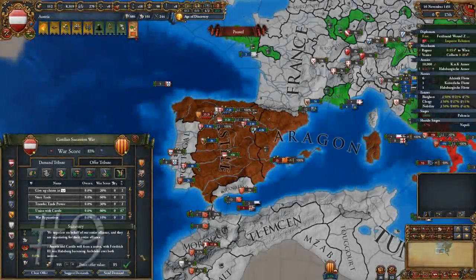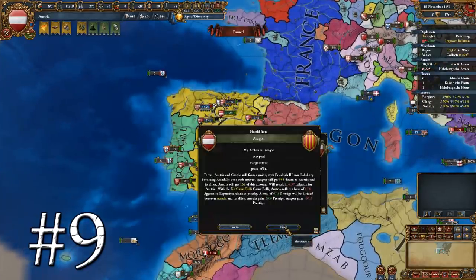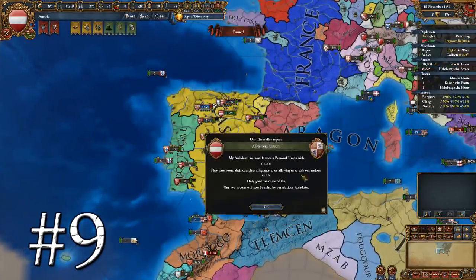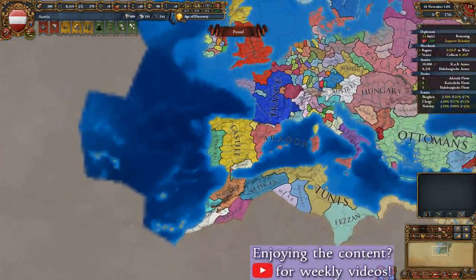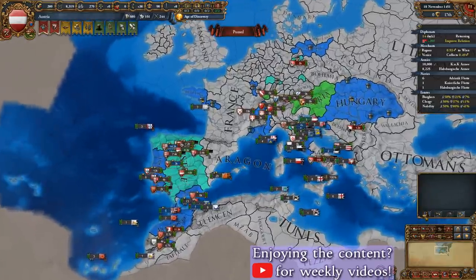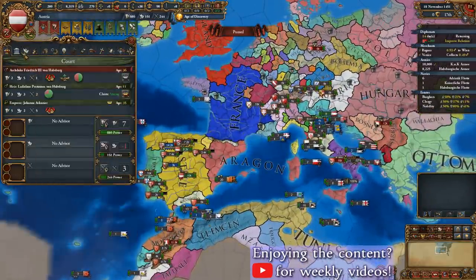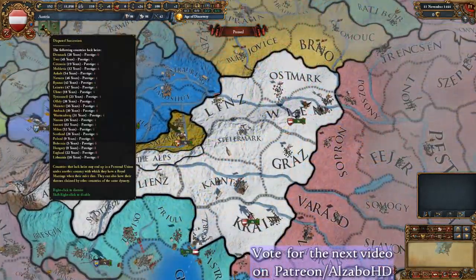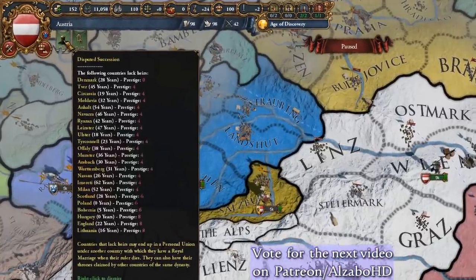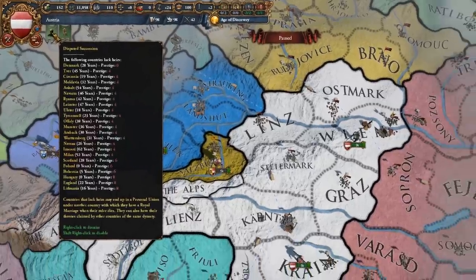The next essential tip is a basic overview of the personal union mechanic. Personal unions are incredibly powerful, effectively allowing you to become the overlord of nations of any size — including massive countries like Russia — either diplomatically or through war. Available to Christian rulers of any denomination, PUs can be tricky to obtain. On the top left of your screen, you'll often find a shadowy icon with a crown; clicking it opens the disputed secession interface, displaying countries that currently lack heirs.